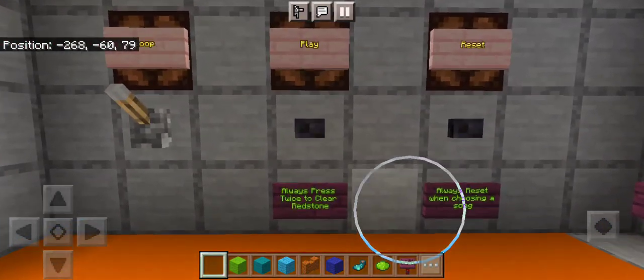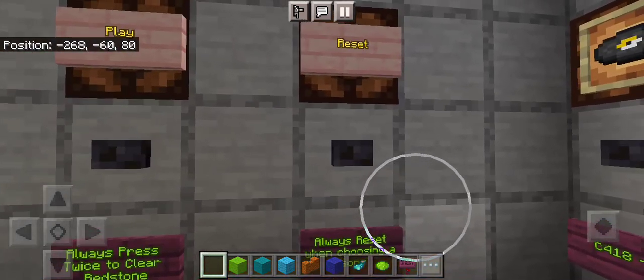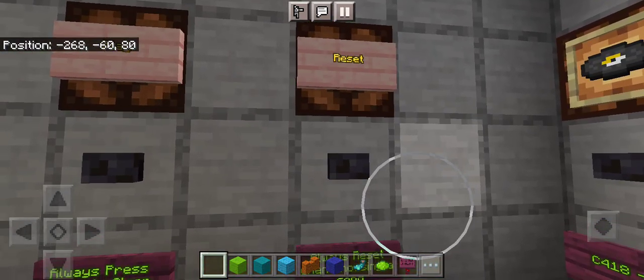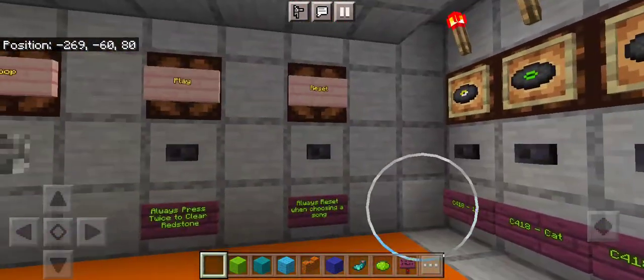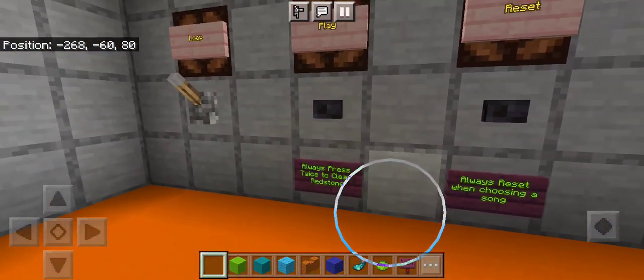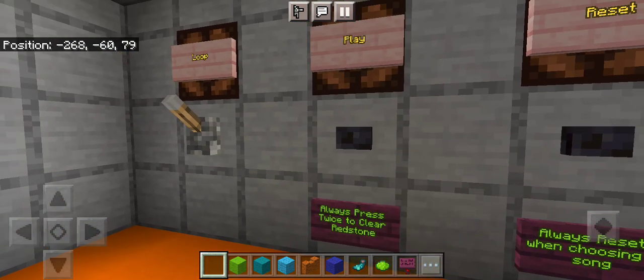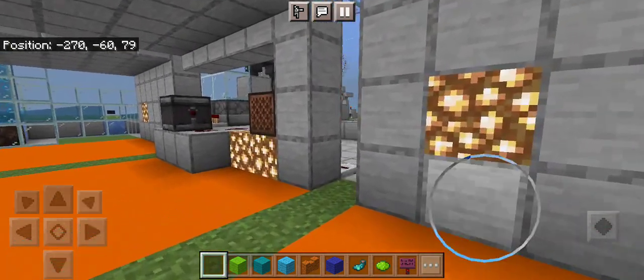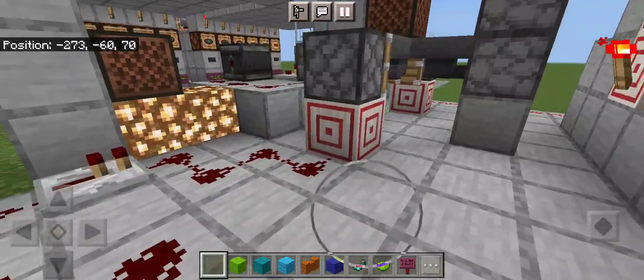Over here, just like a traditional CD player, you have your play button, your loop button, and the reset is kind of like a power button — it'll reset the whole machine, allowing you to choose a different disc. In this case we're going to play Mellow High, and we press it twice because there's a redstone counter built into the machine. There we go, we have Mellow High playing.